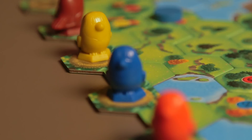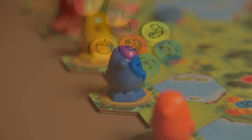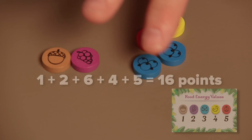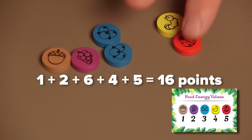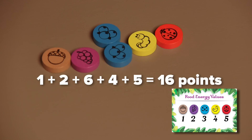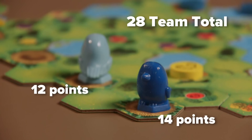The game ends when all players have landed safely on their nests. Then it's time to calculate the value of the food energy chips each player still has in his pile — the player with the most points wins. In case of a tie, the player who got to the nest first is the winner. If playing in teams, the team with the highest total wins.